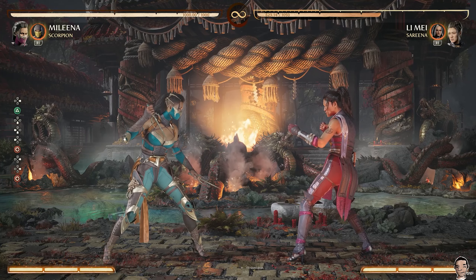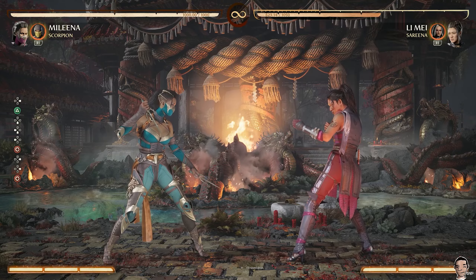When Mileena's using one bar with no cameo, her best bet is to go into the up-teleport combo, which looks like this.